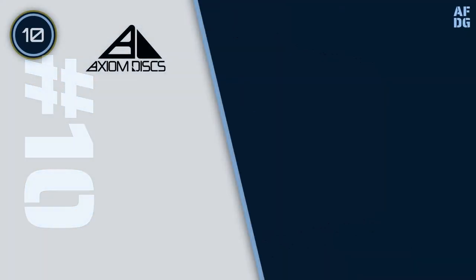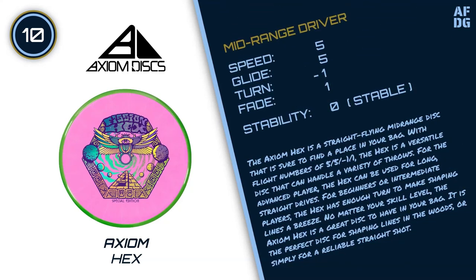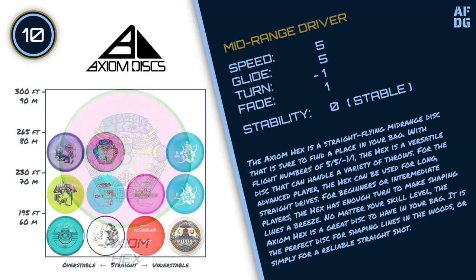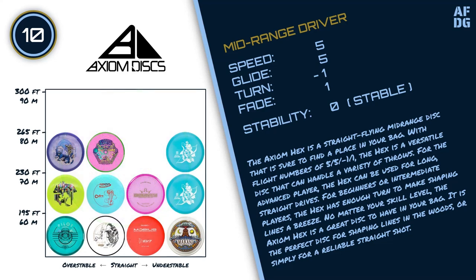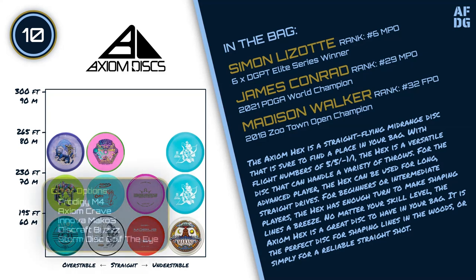Number 10: Axiom Hex. The Axiom Hex is a straight-flying mid-range disc that is sure to find a place in your bag. With flight numbers of 5-5-1-1, the Hex is a versatile disc that can handle a variety of throws. For the advanced player, the Hex can be used for long, straight drives. For beginners or intermediate players, the Hex has enough turn to make shaping lines a breeze. No matter your skill level, the Axiom Hex is a great disc to have in your bag. It is the perfect disc for shaping lines in the woods, or simply for a reliable straight shot.